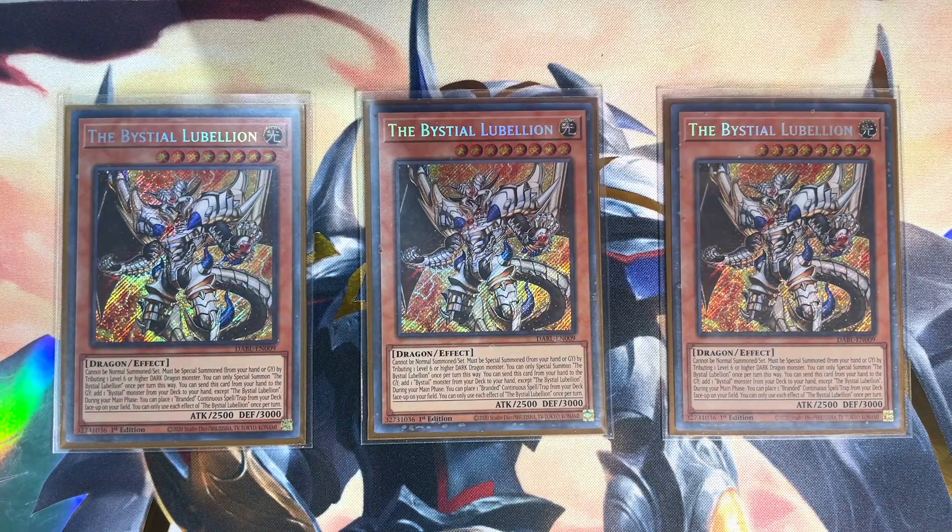Banish Retribution as cost, targeting the Branded in White and attempting to add it back to hand. Then activate Branded in White, banishing from our graveyard a Fallen of Albaz and a dark monster to fusion summon Lubellion the Searing Dragon. Its effect goes off on chain link one — pay the cost by discarding one of the cards we opened with — then shuffle back from the banish zone Fallen of Albaz and Lubellion itself to fusion summon Mirror Jade the Ice-Blade Dragon, with the Fallen of Albaz shuffled back in.